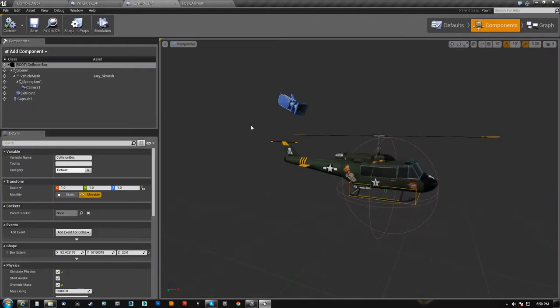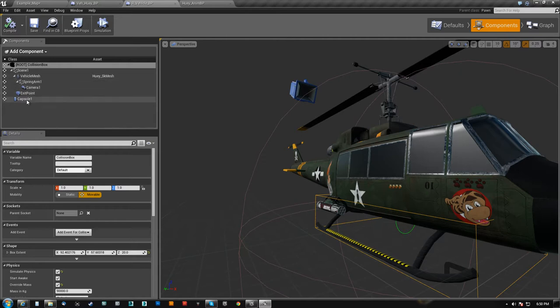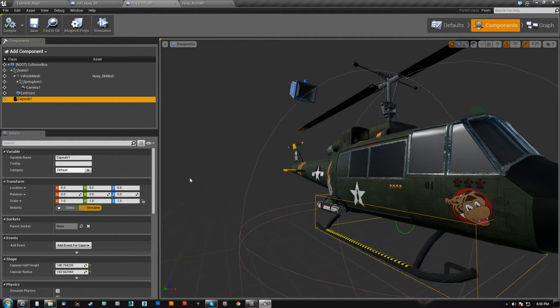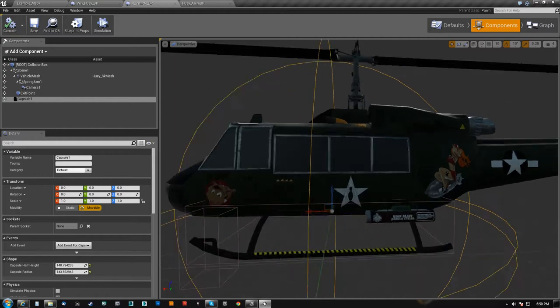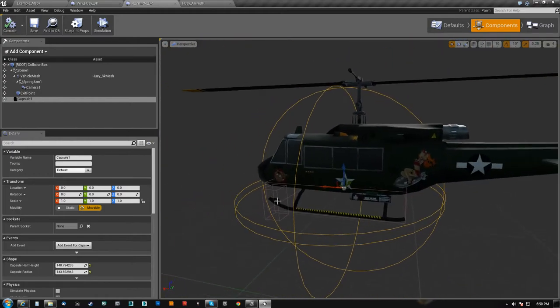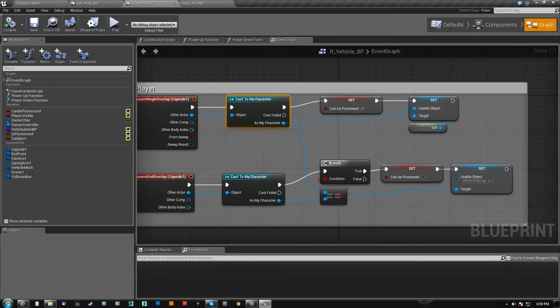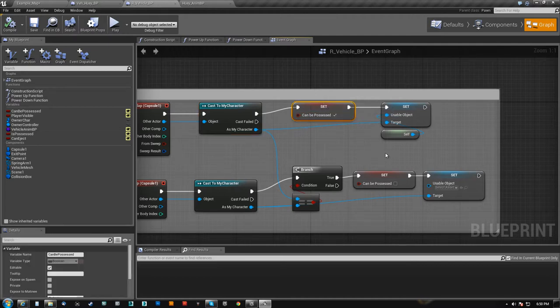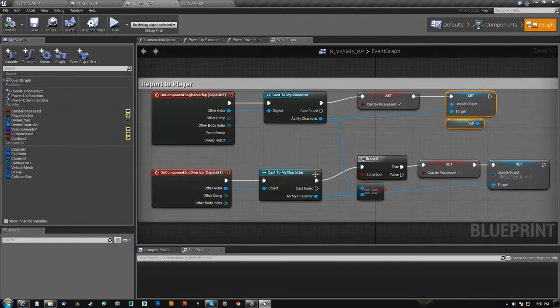We have a component here that is a spherical component that I've called the trigger — this is just a capsule, but this is the trigger to enter the vehicle. So you've got to be within this radius to enter the vehicle. On overlap of that, we basically cast a character, we tell ourselves that we can be possessed, and we tell the character this is the usable object. Vice versa on exit.